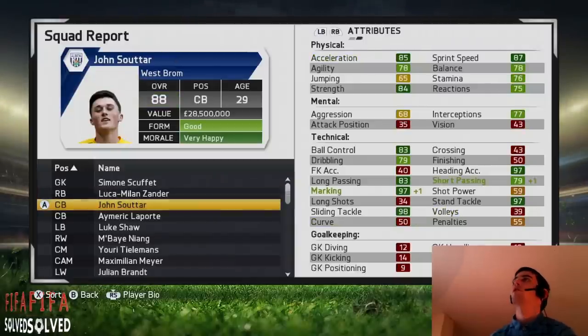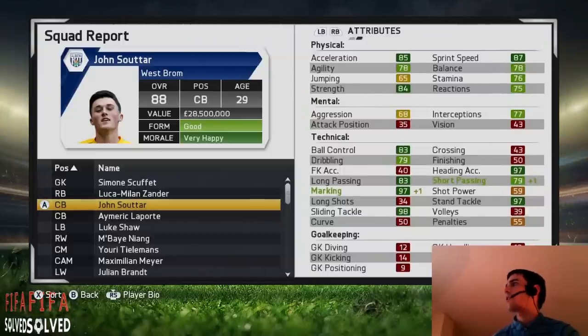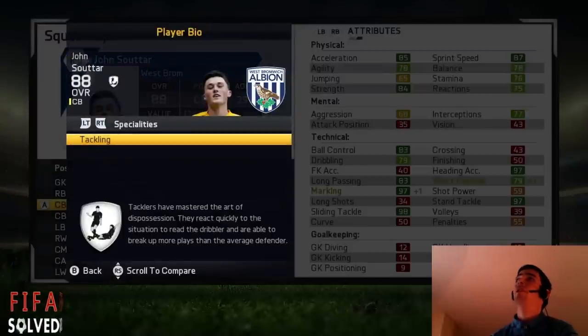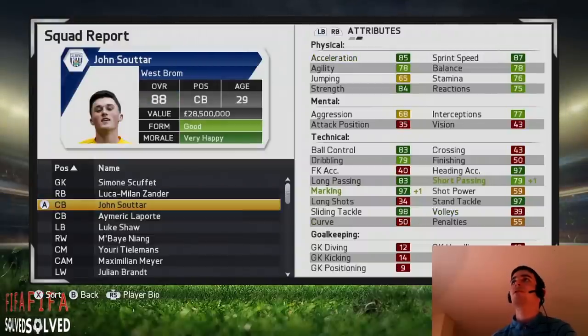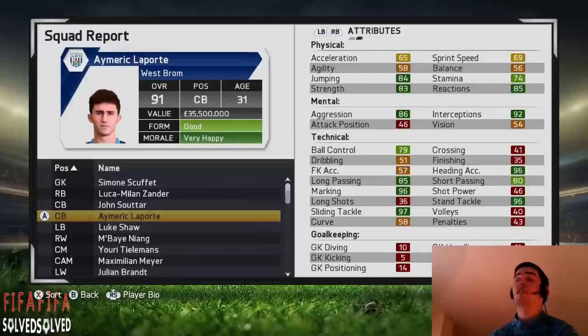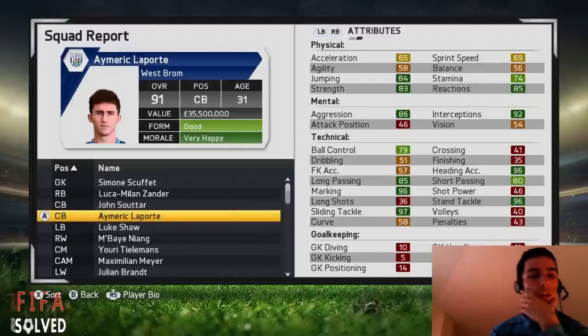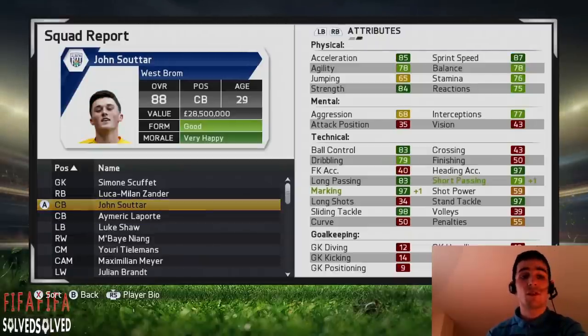John Suter — you remember him, the Scotsman from the Rest of World video. He didn't get complete defender but he got tackling and he does the job. He's absolutely brilliant, 88 overall. Don't be fooled by these overalls — 88 is mental, they're still very good. He won't disappoint you. You can get John Suter from Dundee United in the SPL. He starts at 60 and goes up to 88, so that's plus 28 times, which is very good.